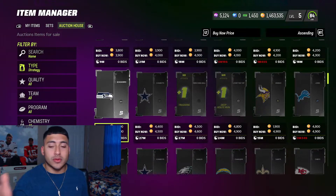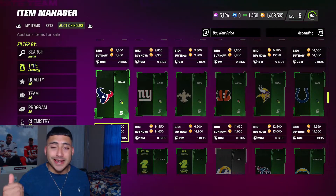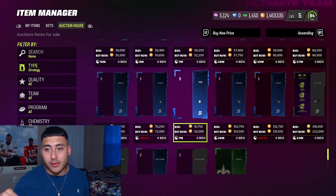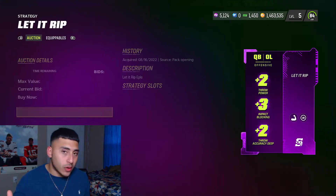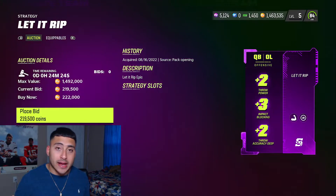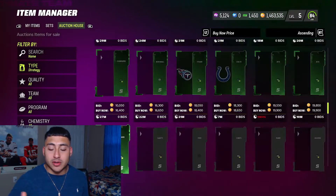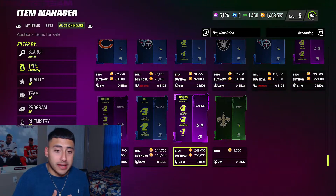It's pretty hard to see just because of the number display, hopefully they fix that. If you guys are running a theme team you want to get those — right now there's not a main theme team that's meta, but that might change within a week or for sure within a month. Just know there are two different boosts: one for positions and one for theme teams, and there are different tiers. The highest tier is actually a purple one — it's called 'Let it Rip' and it's going for around 200k coins.